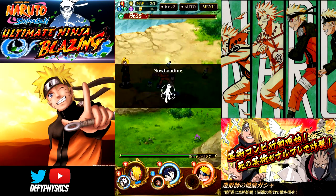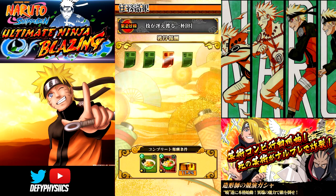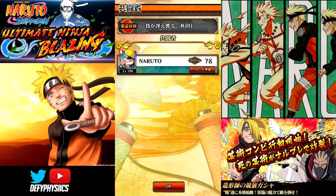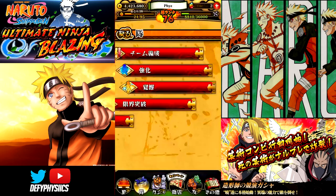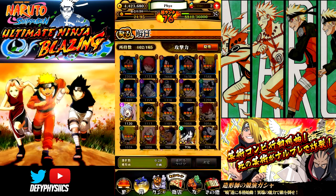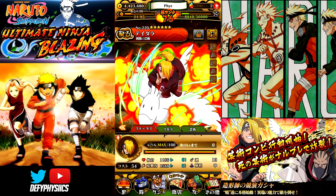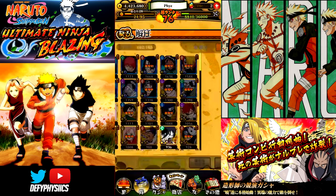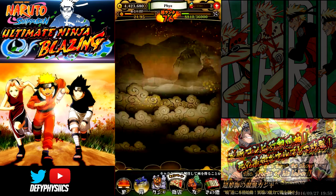That was really cool — honestly my favorite hidden jutsu so far in the game. I would have preferred them to drop in the C4 but I'll take C3, that's cool too. Hopefully you guys enjoyed the video and have some luck pulling Deidara. This is the showcase for Deidara — drop a like and I'll see you guys in the next video, peace!